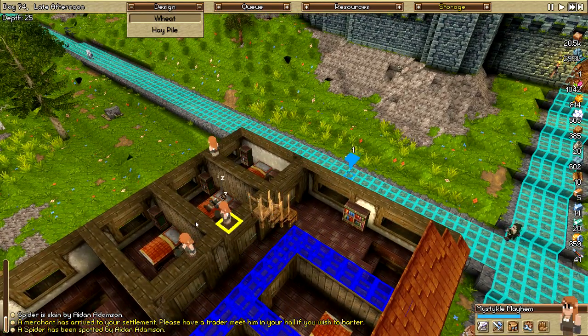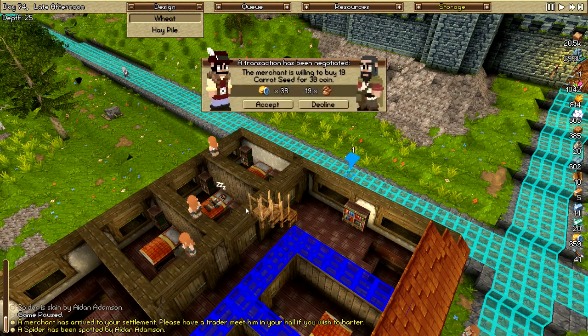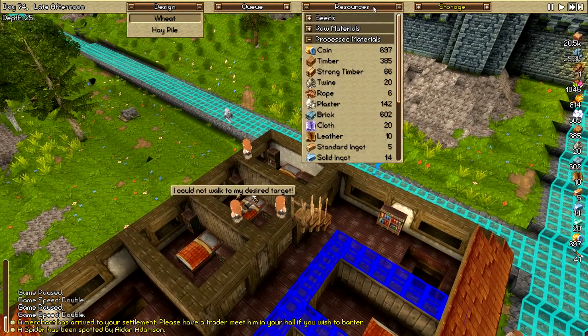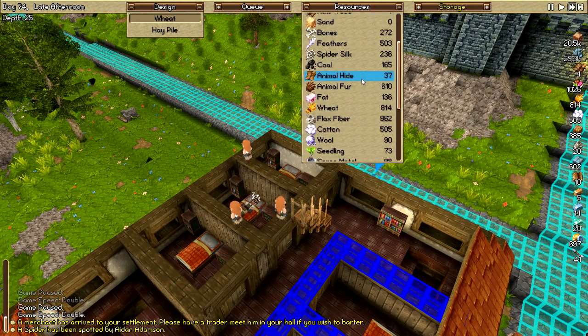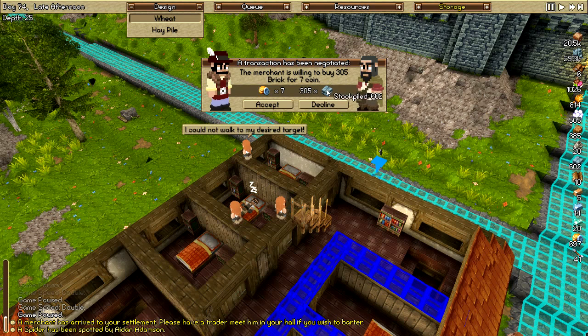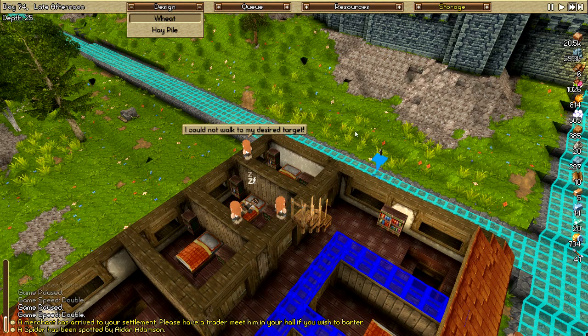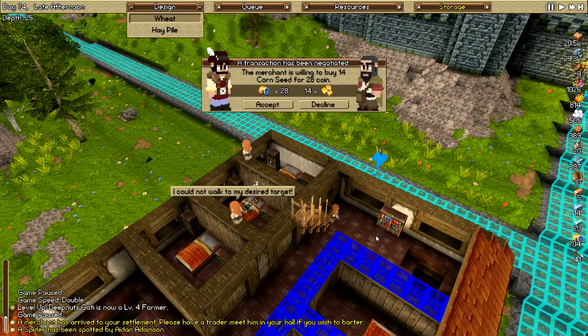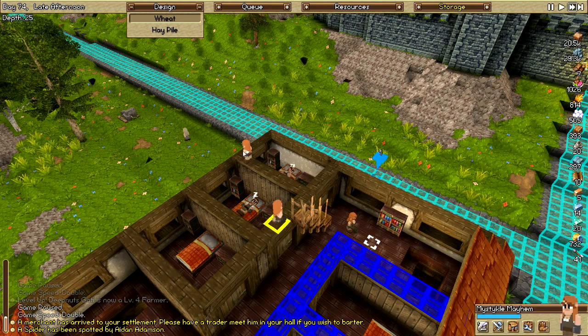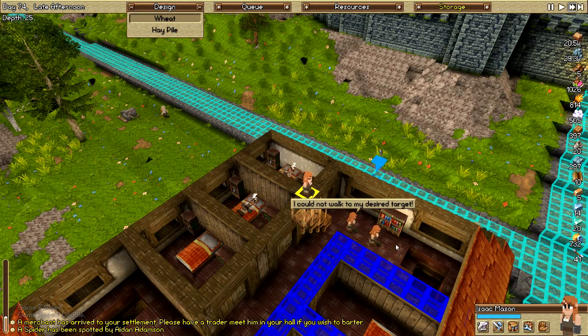Oh God, you people — for carrot seeds? Fine. You can walk to your desired target. I've got to stop selling wheat, clearly. What are you guys all waiting for? 305 brick — yeah, you can have some brick, I don't care about brick. Okay, get down. Corn seed — come on, get down here. Good, and you get down here. There. Now figure out where you want to go.